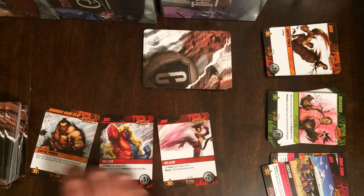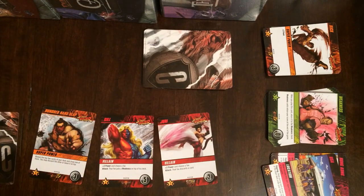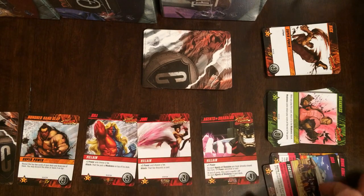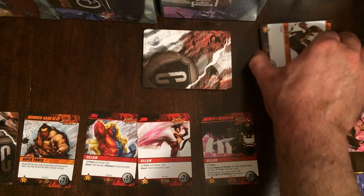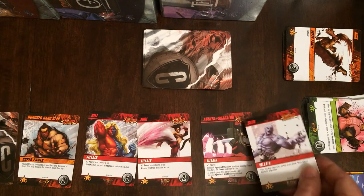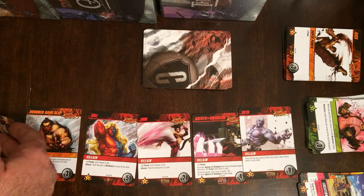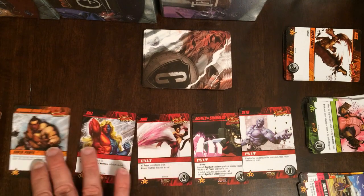You want to put out the main row from the top of the deck — it's going to be five cards. We've got a superpower, a villain, a villain, a villain. The costs are three, five, two, four, and eight.